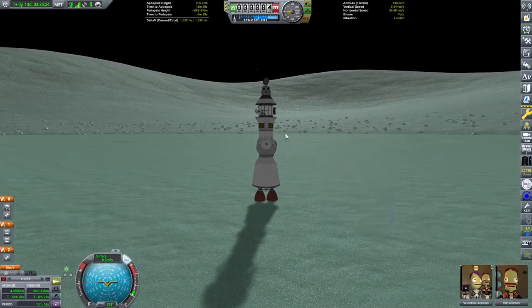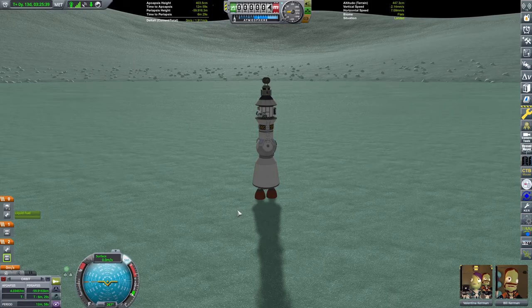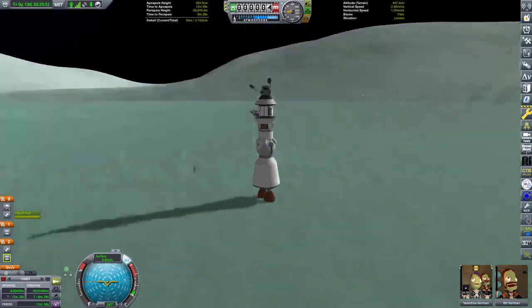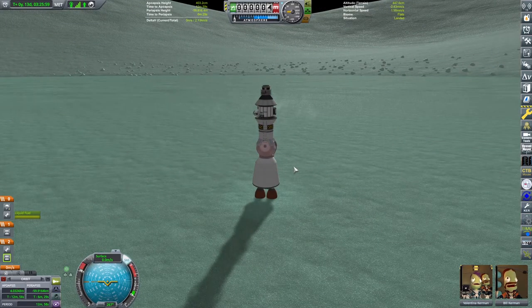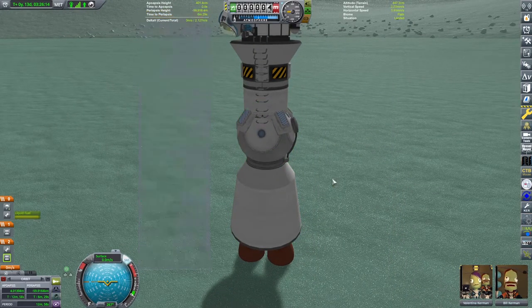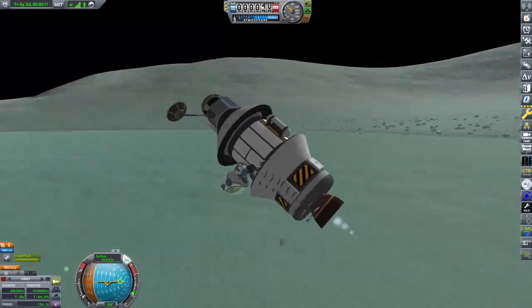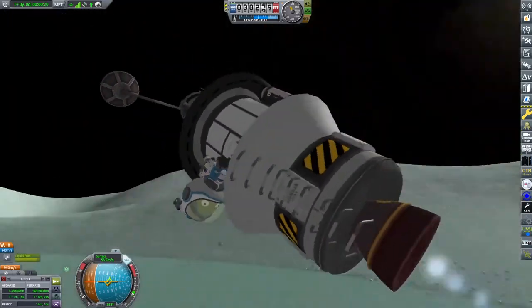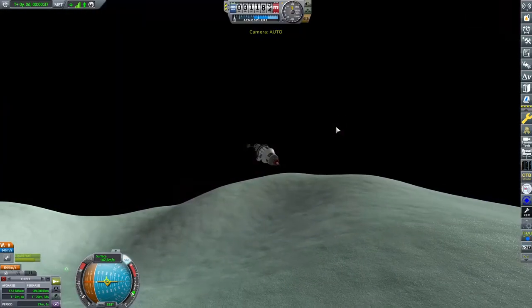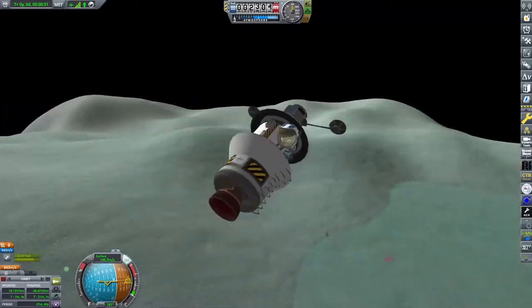Bob Kerman, scientist of the moment and the absolute hero of this Kerbal Space Program career mode, has taken up his position on the side of the science probe. The preparations are underway — we need to deploy the antenna, make sure we've got fuel, and try not to blow up the mothership with unplanned thermal events. New procedures are being learned: we're going to use a decoupler this time to throw the probe up in the air. There's an unfortunate side effect of throwing the mothership onto its side, but Bob Kerman is loose and away, with his trajectory targeted toward the poles of Minmus.